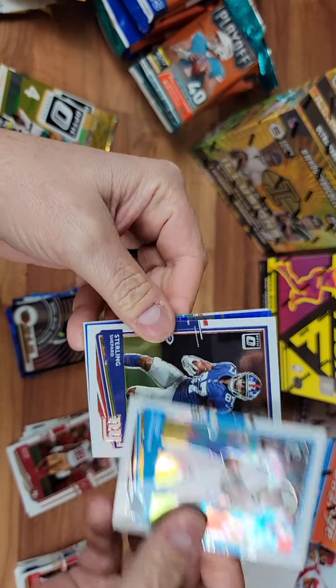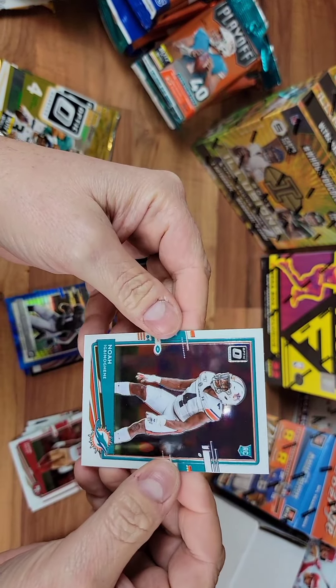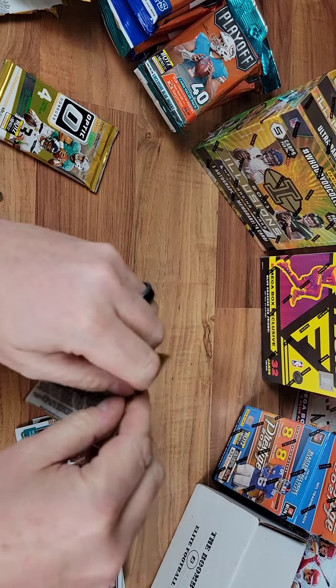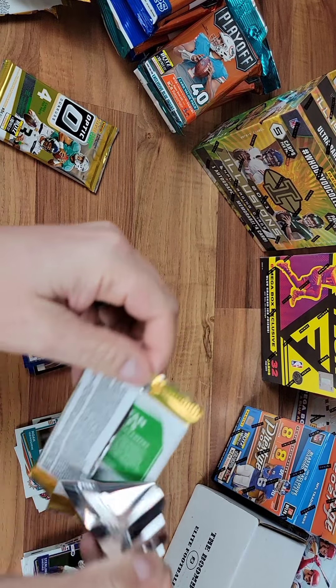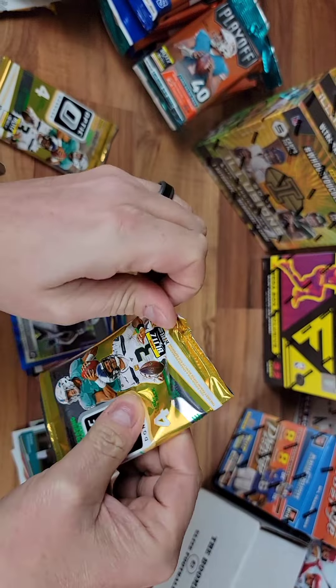Teddy. Sterling Shepard. Henry Ruggs. Wrong Dolphin — cool looking rookie. For that guy on the front cover, in the Dolphins.